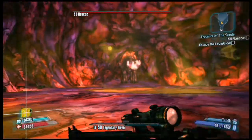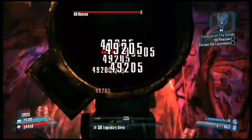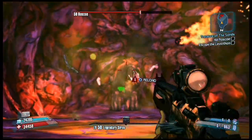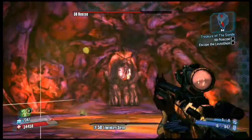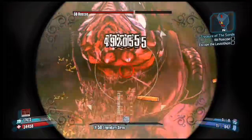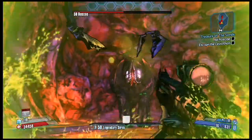With the Bee shield, you could take this guy out in half the time. I managed to do it pretty fast with the Hammer Buster, which is a beast — if you don't have one, I feel bad for you. Anyway, let's get back to the gun.